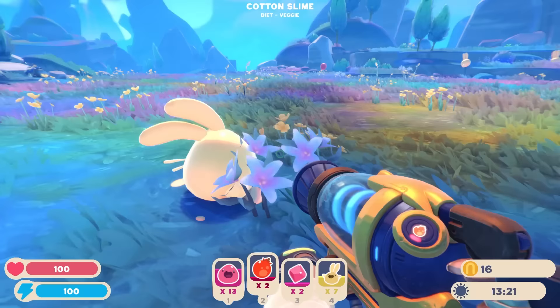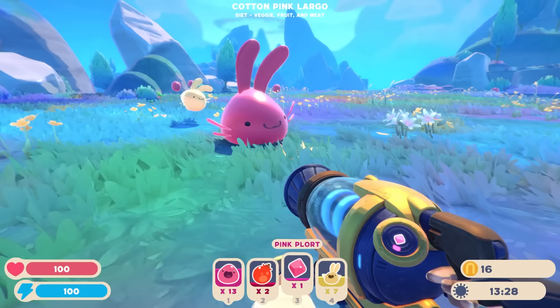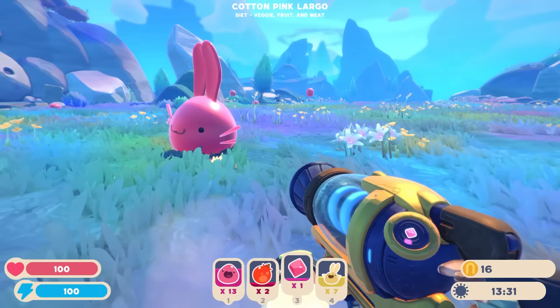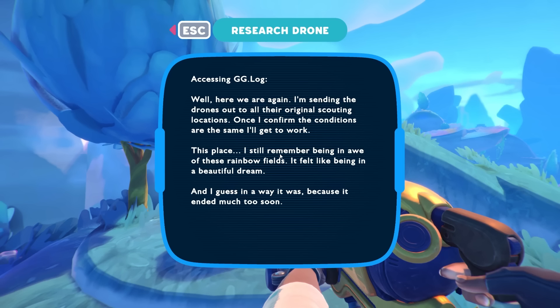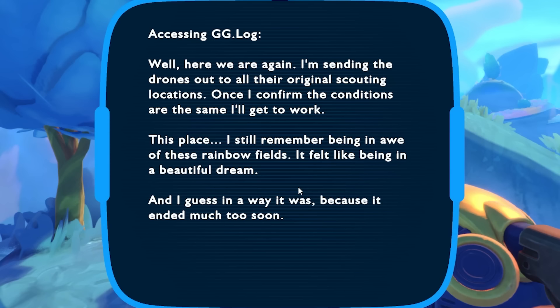Ready? Do you want to eat this one? Oh! I turned it into a Largo! We'll put that away. Oh my Largo, whee! I love that. I almost need to find another type of — oh, what is this? Hey, what did I find? A research drone? Well, hey there again. I'm sending the drones out to the original scouting locations. Once I confirm the conditions are the same, we'll get to work. Remember being in awe of these rainbow fields.